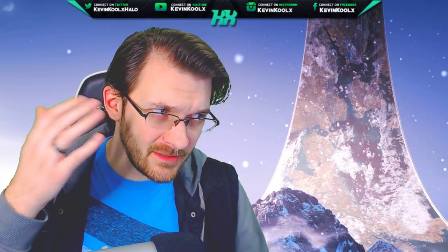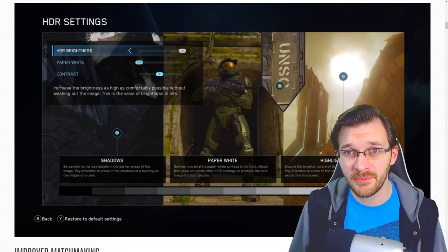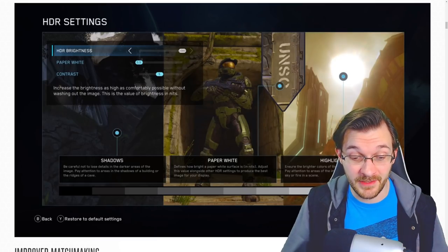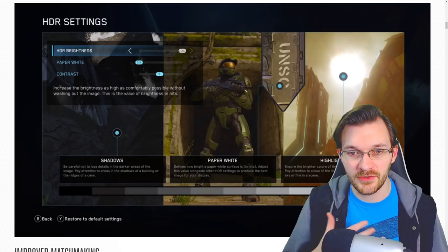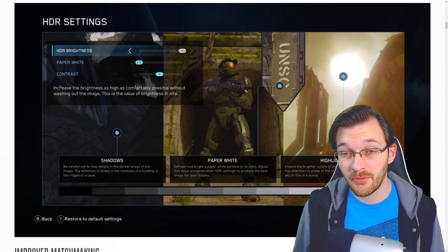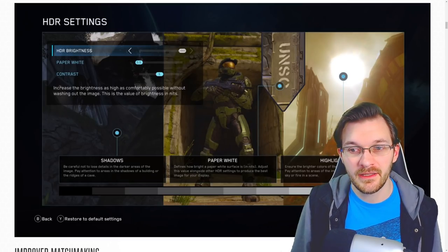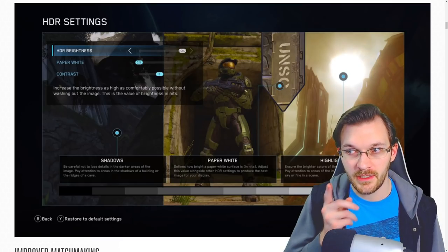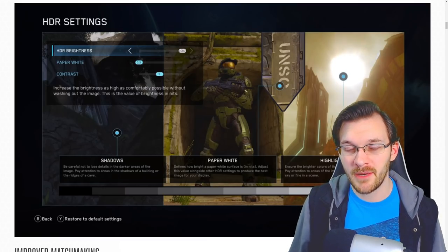HDR settings allow you to tone the brightness and contrast of things in the game to better suit your experience. If you're on an Xbox One X you may have already played with this. On PC, HDR will let you customize things like shadows, paper white — whether white appears with a yellow hue or pure white — and highlights for how bright things are. This gives much more customization than just a contrast bar, and really helps tailor the experience to your specific television or monitor for the proper Halo experience.